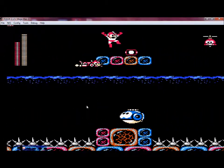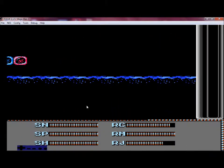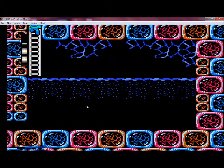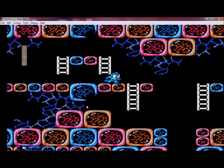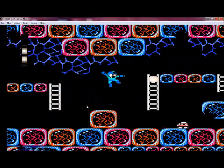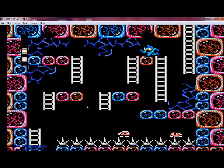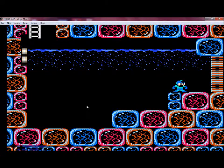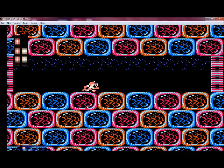Get past all these guys and continuing on. Up we go and moving on. Too many enemies. And we've moved on to Doc Bubble. Doc Bubble's weakness is the Spark Shock — let's just find it here. Here we go, the Spark Shock.